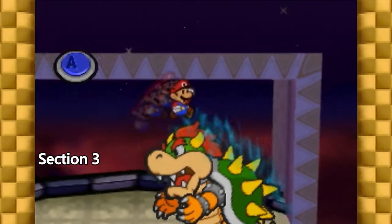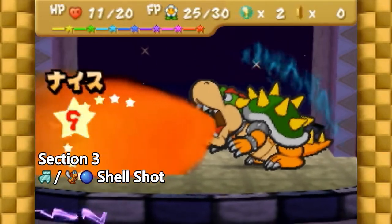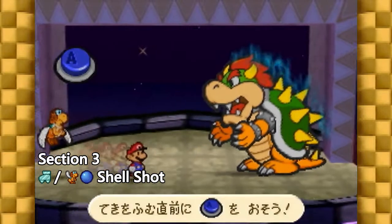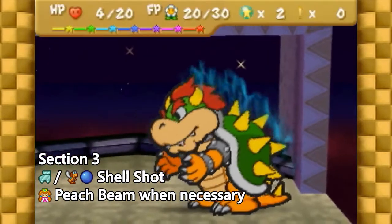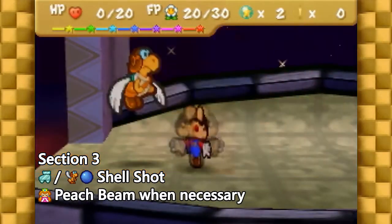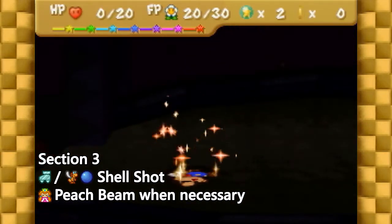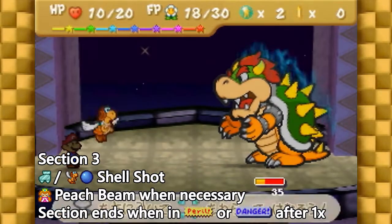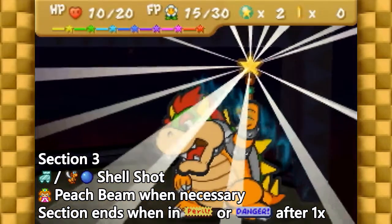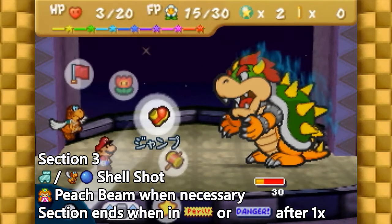Section 3 begins on turn 2 of Bowser's second phase. This section has a pretty simple pattern: just keep alternating between power jump with Mario and shell shot with Paracarry while also blocking all attacks. If Bowser reactivates his star shield, instead use Peach Beam with Mario. While doing this, you'll die and lose exactly one life shroom. Note that it should be the third attack that kills you, including the one that happened in section 2. This means that as long as it takes three attacks to kill you, even if you missed a block, you're still on track. Once you're back at 10 HP, block one more attack. Depending on what attack Bowser gives you, you'll either be put in danger or peril, which will affect the next section. Remember to block the wave with your partner instead of Mario if he uses that move. Once you're in danger or peril after losing a life shroom, section 3 is complete.